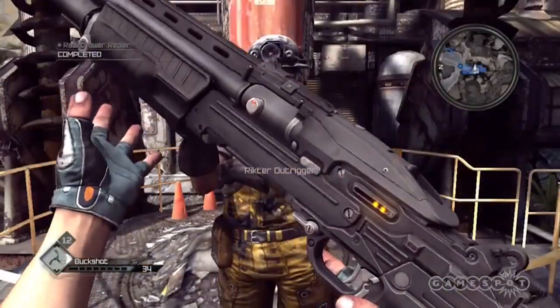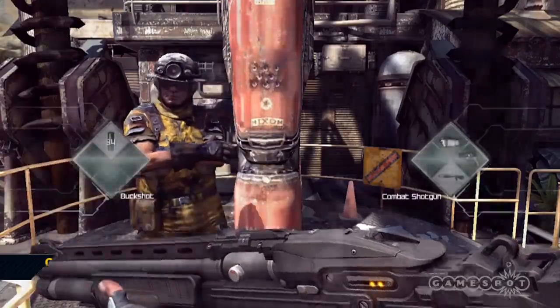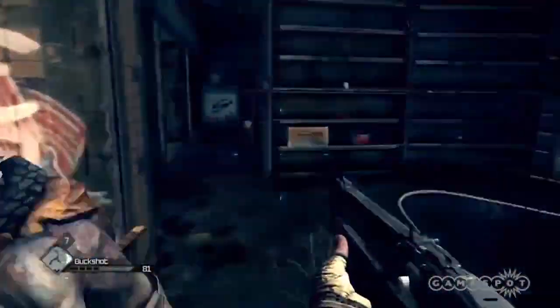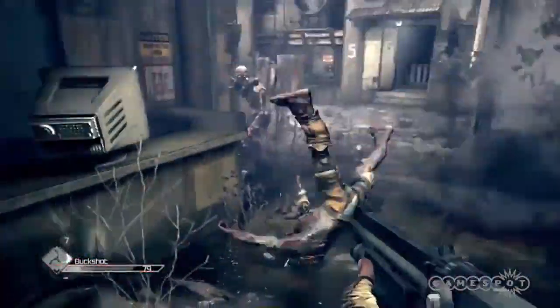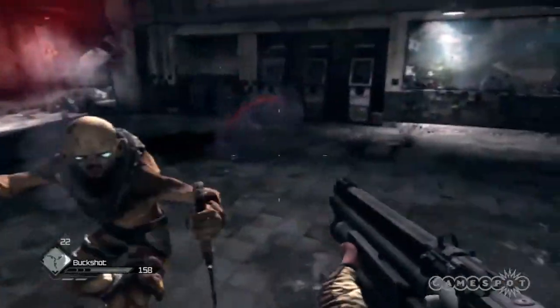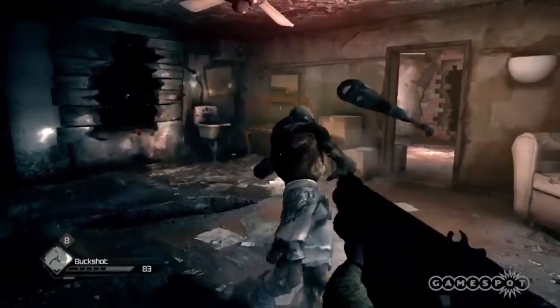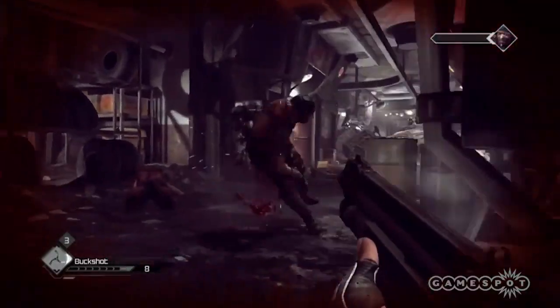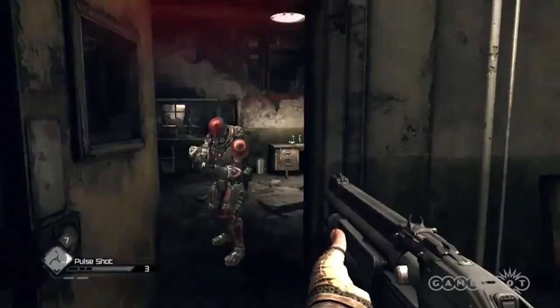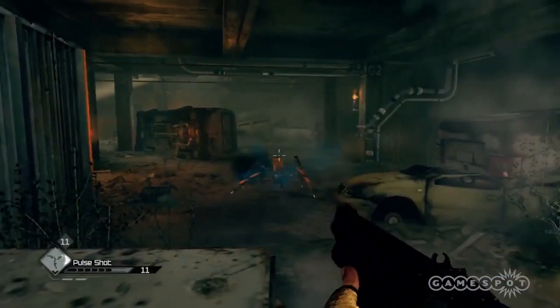The staple of any mutant murdering arsenal is the combat shotgun. This buckshot belching beast is great for killing anything close to you, provided you can hit it. Hostiles in Rage like to stick and move, bob and weave, and generally fling themselves about like a gymnastics class full of third graders. Bring tumbly time to a bloody halt with the combat shotgun.